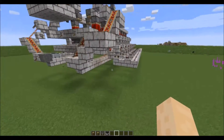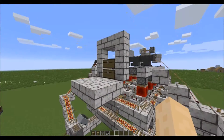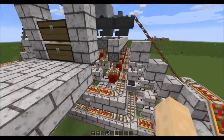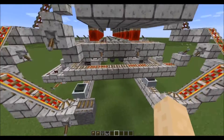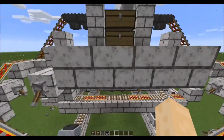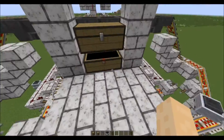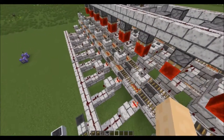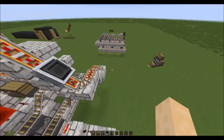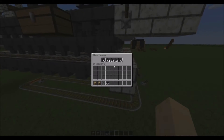You can see that reflected here — this bottom rail takes items and dumps them back up into this top chest. The rail in the middle handles coal distribution. The one on top handles taking items from this chest and distributing them among the furnaces.